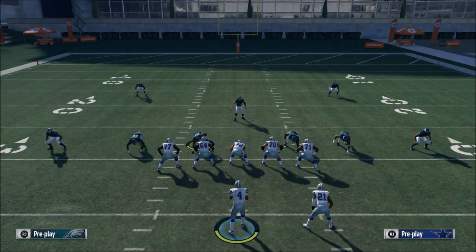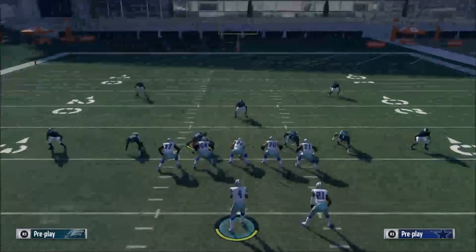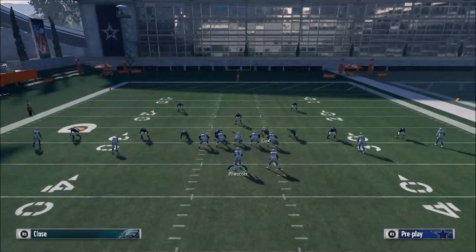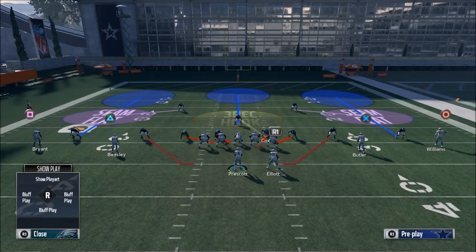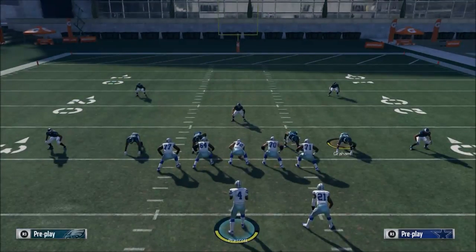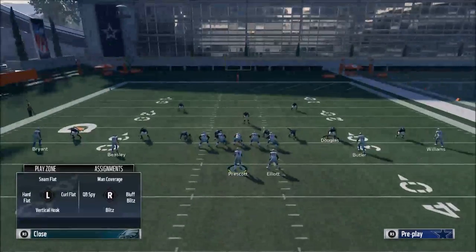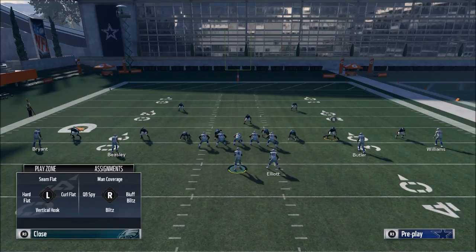Then you just want to set your play up. If you want to send pressure from the left, you want to contain rush. Then you want to take Graham — put him on a blitz or bluff blitz — and put Cox on a blitz. You want to take Graham and put him on a spy, and then you want to take Douglas and put him on vertical hook.